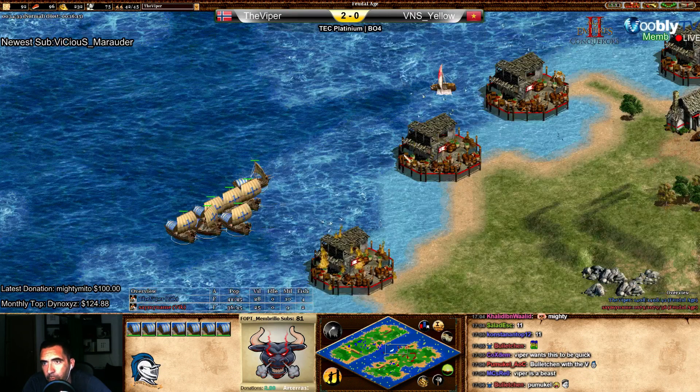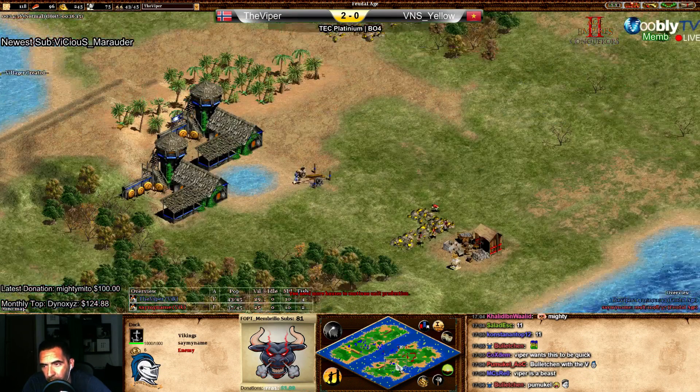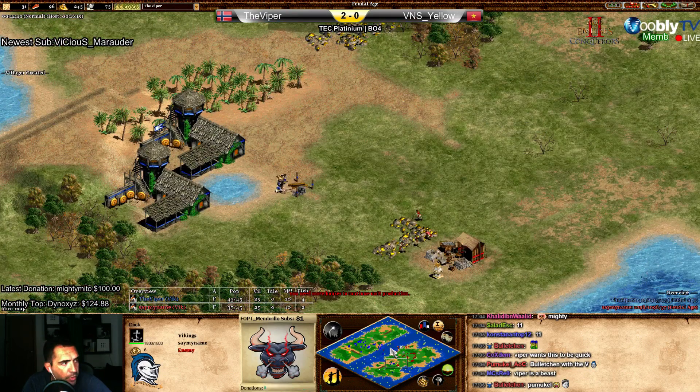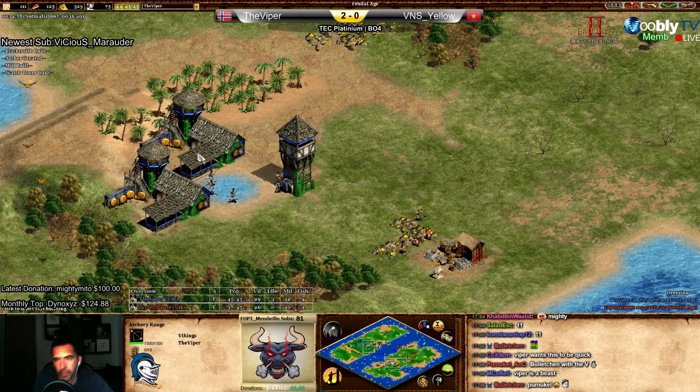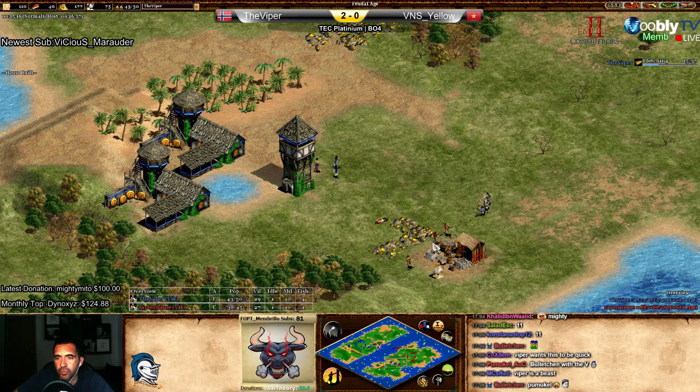It's unbelievable how fast he's winning against Yellow, man. Really - two zero, this is going to be three zero. But you don't have the feeling that there was a close game, a real fight. Clear wins - clear, clear, clear win. And sorry to say, but kind of easy - these three games, kind of easy, even against VNS Yellow, one of the top players now.